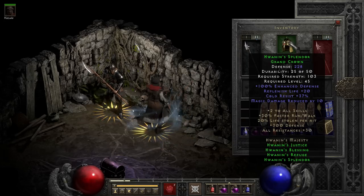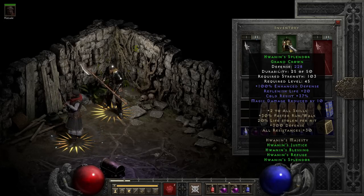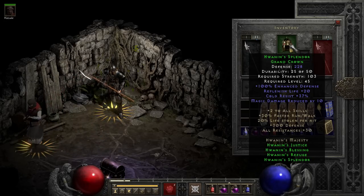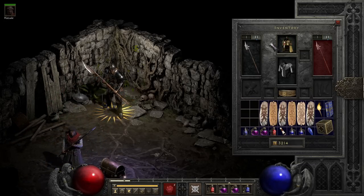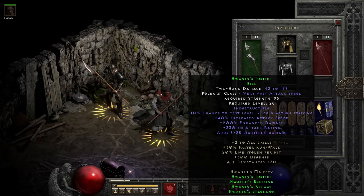But by the time you're level 45, you should be using something better than that, so this usually just collects dust for me unless I'm really unlucky or using the full set for something. And lastly, just like the end of many things, we get the bill — or more precisely, Hwanin's Justice.